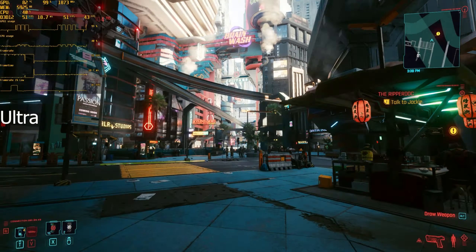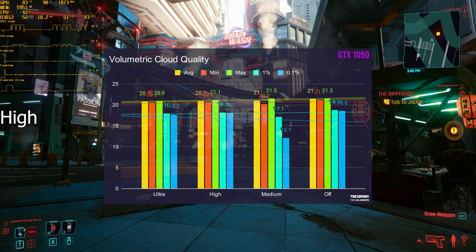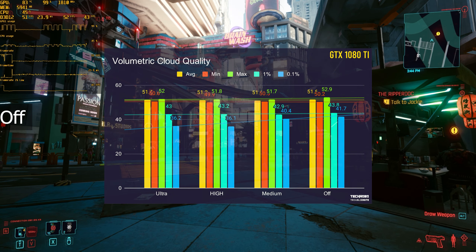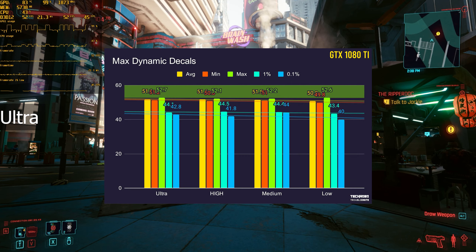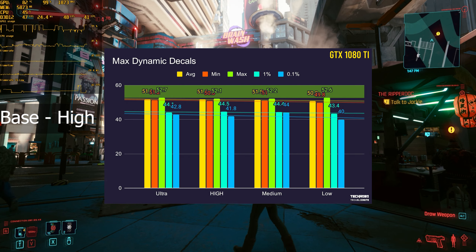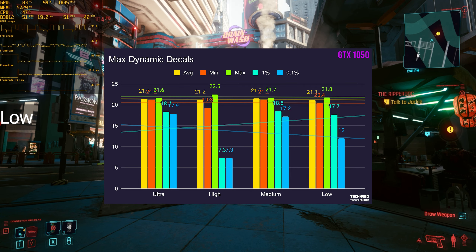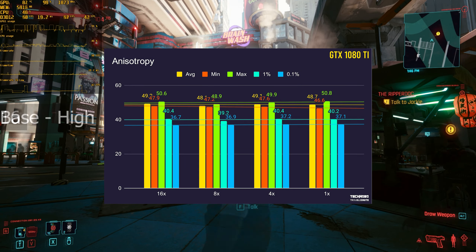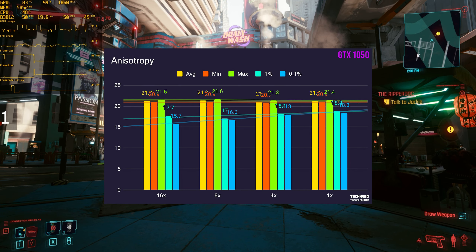Volumetric cloud quality seemed to remain exactly the same no matter what setting it was set to, with almost the exact same result on the 1050 — about 0.5 frames difference between ultra and off. Max dynamic decals would probably differ if there was lots of action going on, but while standing still there was absolutely no difference between the four settings. Anisotropic filtering had absolutely no difference between 1 and 16 on both the 1080 Ti and 1050.